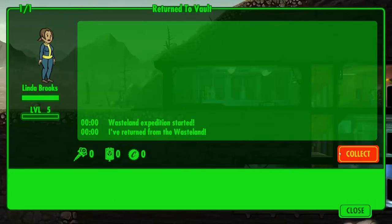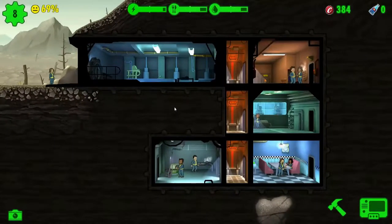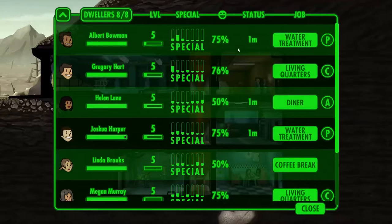We need to get moving with the people. We've only got eight, so we need to double that. We've got all of the people here — eight out of eight — that's our maximum capacity. So we can upgrade rooms — go plus two, we've got enough caps, let's do that.